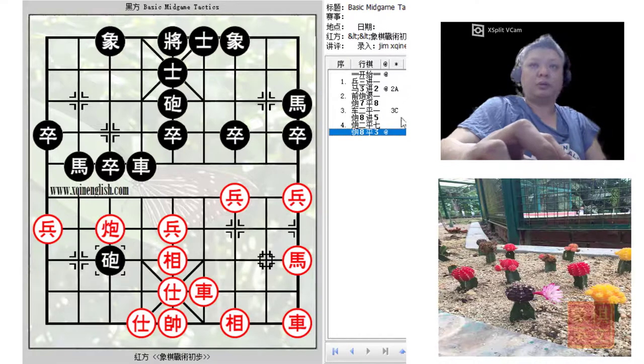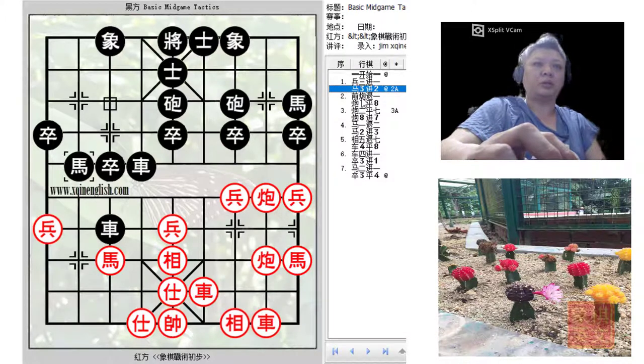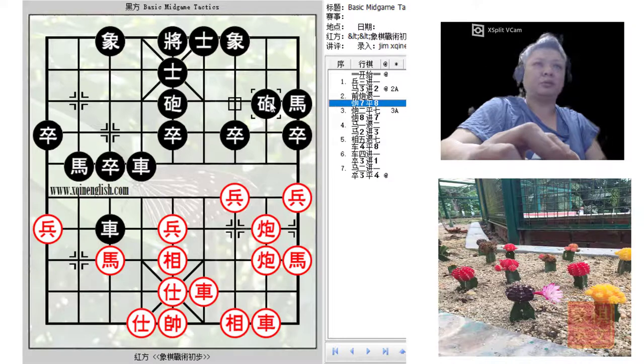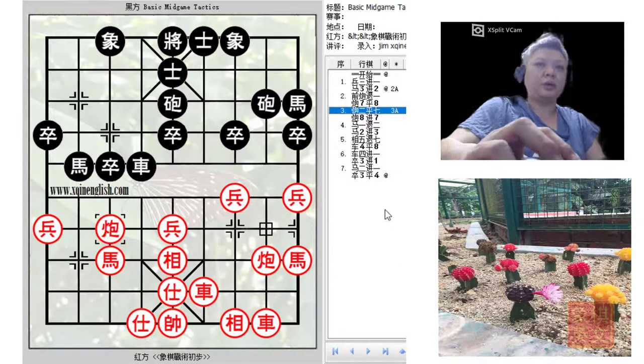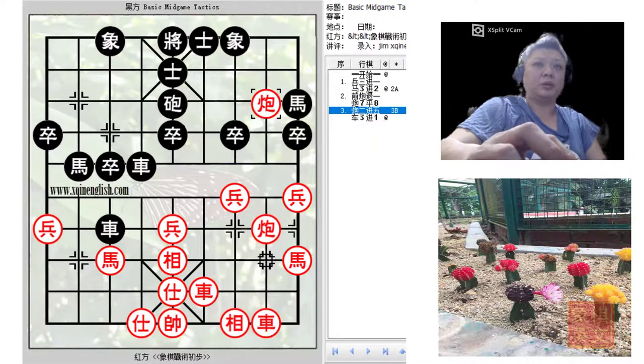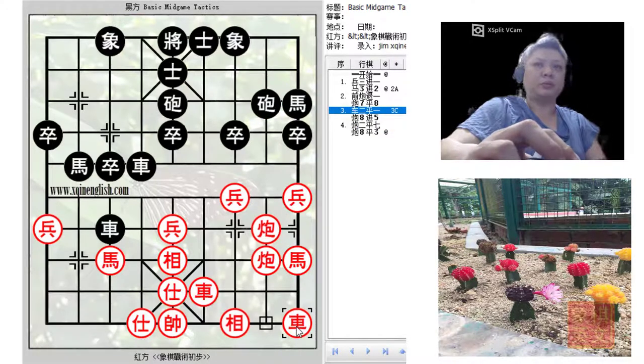A short review: red tried to go for p3+1 to attack the chariot and black countered very aggressively with h3+2. Red thought capturing the chariot would be okay, but black suddenly countered with a cannon pin — the main topic of this section. There were three variations: c2=7 whereby black would gain a winning position; the second variation where black trades material and still holds tremendous pressure on the flank; the third variation c2=1 where red moves the chariot to safety but only results in the loss of material.